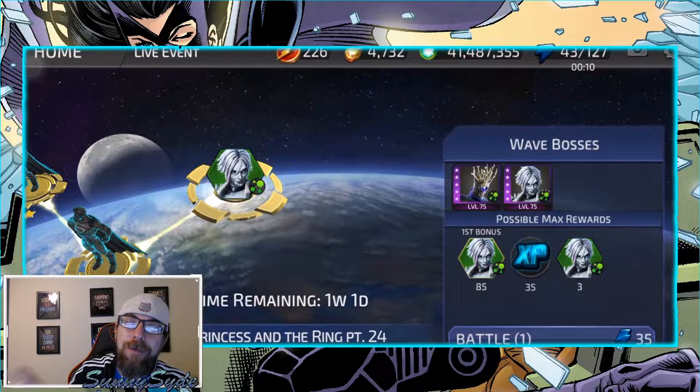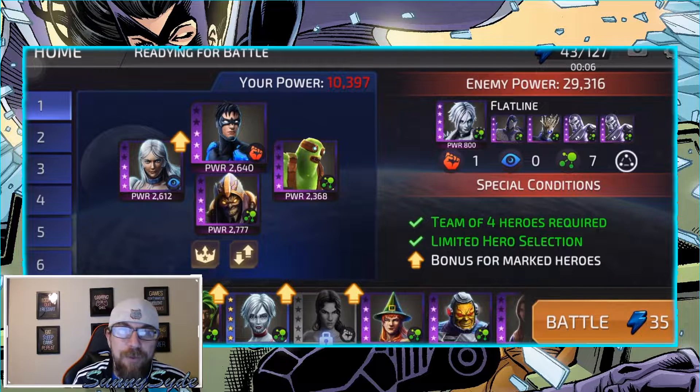Welcome back. We are on the final boss battle on the alt account. I'm going to show you what my team comp was — 10.4k — to beat this 30k boss and get this entire Flatline hero challenge complete. First, let's talk about the team comp and possible alternate options if you don't have these particular four.